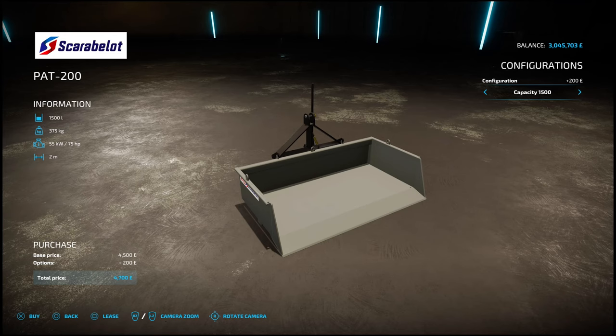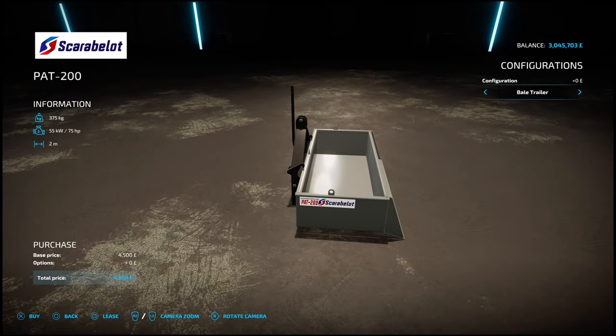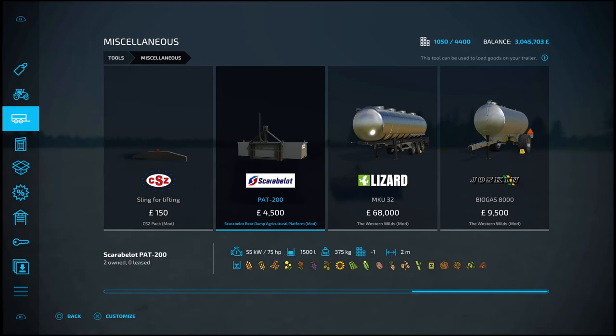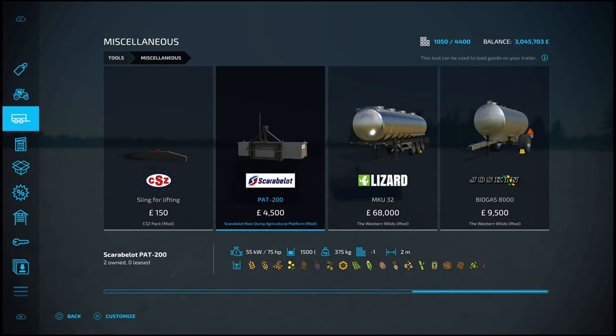You can carry 1,500 litres of product, so something like this would be more for clearing manure pits, cow barns, or just transporting little tanks around the farm. It has all the fill types shown below, and it requires 75 horsepower. Weight is 375 kg and a two-meter working width.